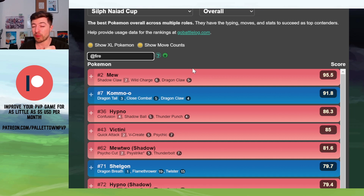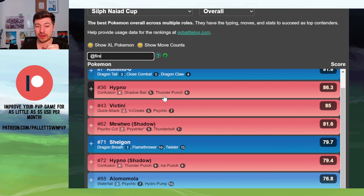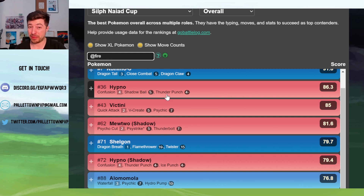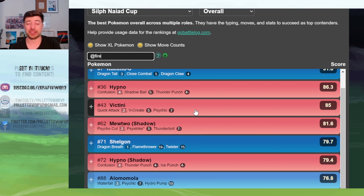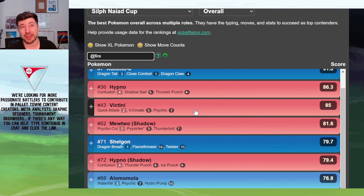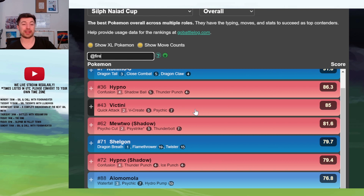Mew's probably not running any fire moves, and Hakamo-o definitely isn't. Basically, your two big fire threats are Victini and Hypno, if it's running Fire Punch. You can use Hypno — it can be decent — but you've got some real decisions to make. If you run Fire Punch and Thunder Punch, then you're struggling against Altaria. If you run Fire Punch and Ice Punch, then you're going to hate Jellicent. You can run Shadow Ball as one of the moves, but then you're missing out on the fire or punch damage you need for other Pokémon. So Hypno is a difficult one to decide what to run — you can do it, but you need to make decisions.